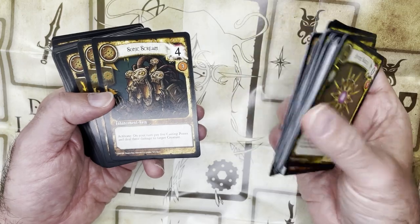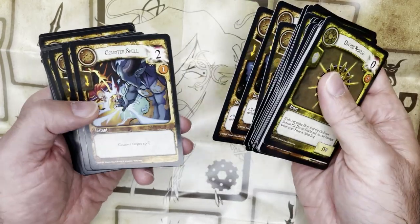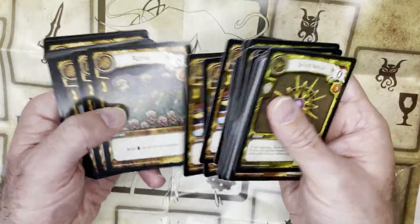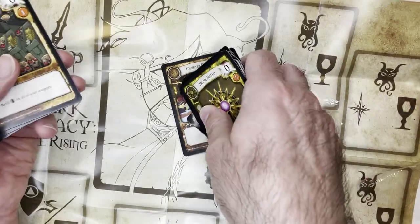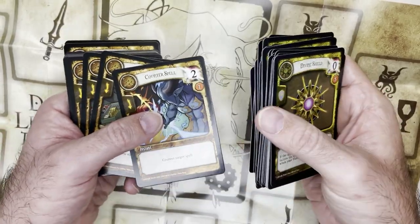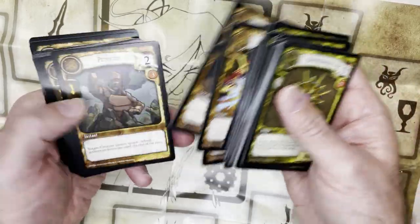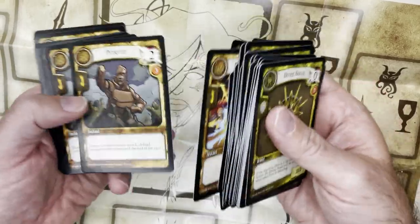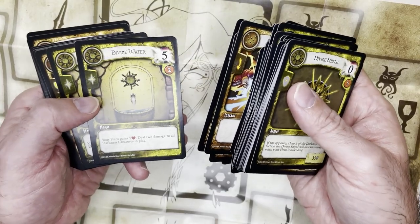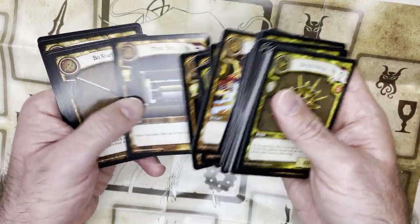Sonic Scream: on your turn, pay five casting points and deal three damage to a target creature. We also have Regeneration, Healing, and Counter Spell — counter target spell. Very basic mechanics. On one hand I don't mind it — I don't need to read two paragraphs of text like on a Yugioh card. If I just want to play a quick battle game, this might be pretty fun and pretty silly. Very swingy with the dice roll for your mana — that's pretty funny. The leveling might be a pain.